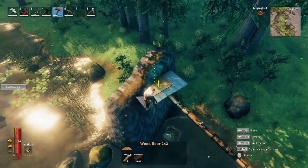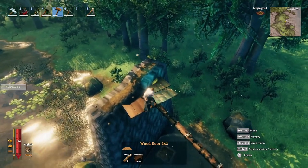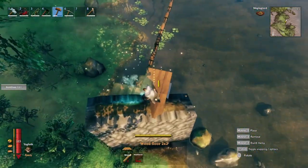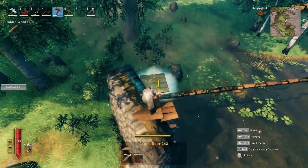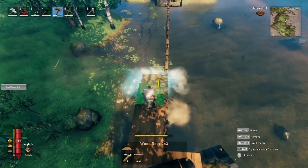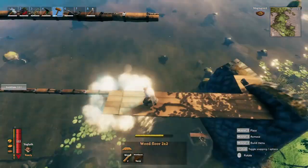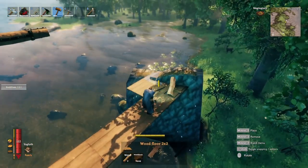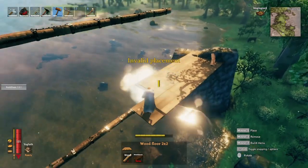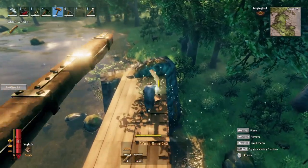The next step is to build the walking platform, and I'm going to show you a little trick I've been using. I snap the first two pieces into the stone just above the wood iron beams, then place one on top, one below, one on top, one below — repeating this while walking along. This is a good trick for building docks or any platform out in front of you. I'll snap the others along the side and continue this all the way across the whole bridge.